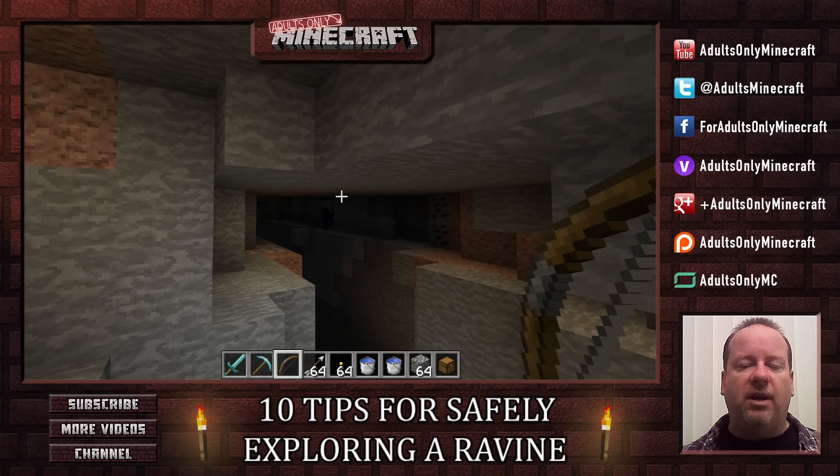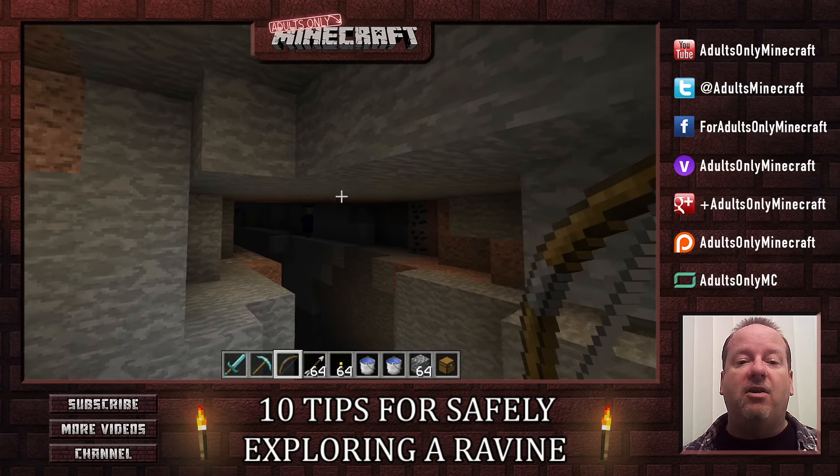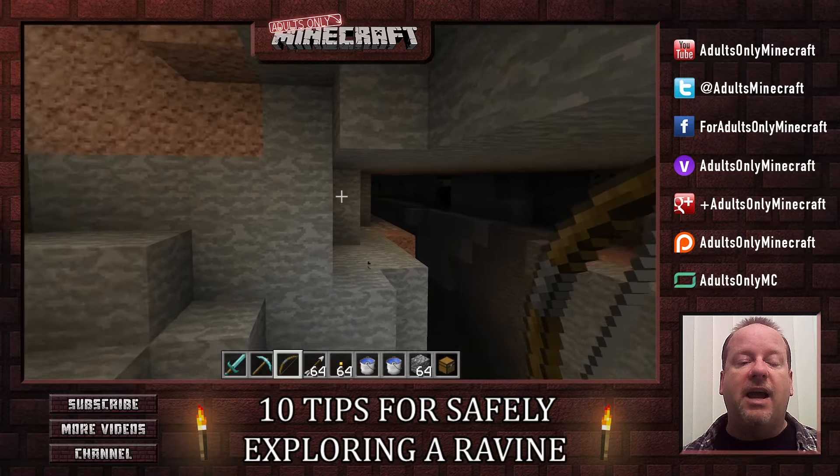We'll let the witch live because I'm in creative mode and she's really no danger. I figured it was more important to show you how to survive a trip to a ravine than to show you just how well I can die. So I'm going through this all in creative, so you don't have to worry about me dying. Alright, we know what's going on here.